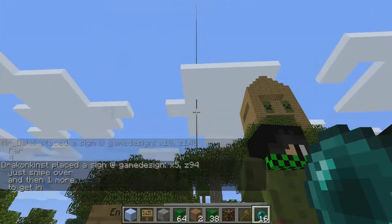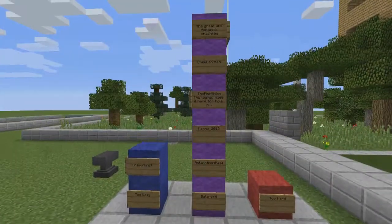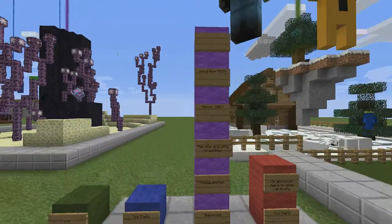Once the campers were done creating, it was time for them to start playtesting other campers' creations. Once they were done testing, they left their feedback on each other's courses.